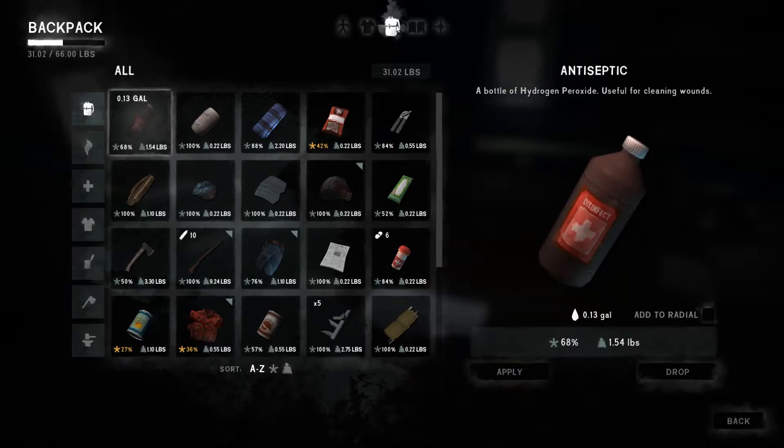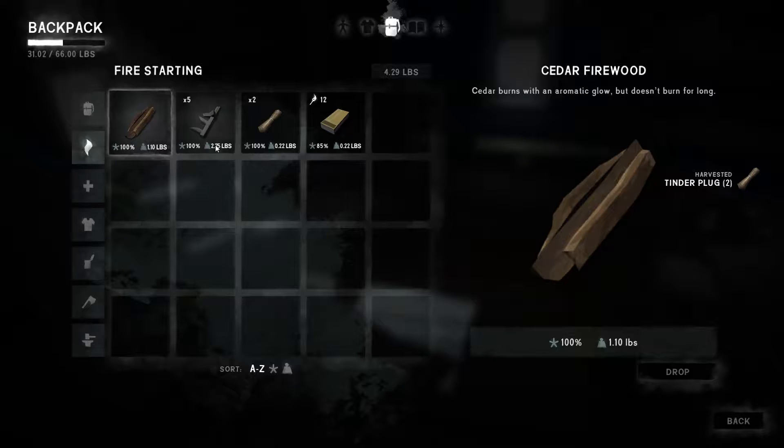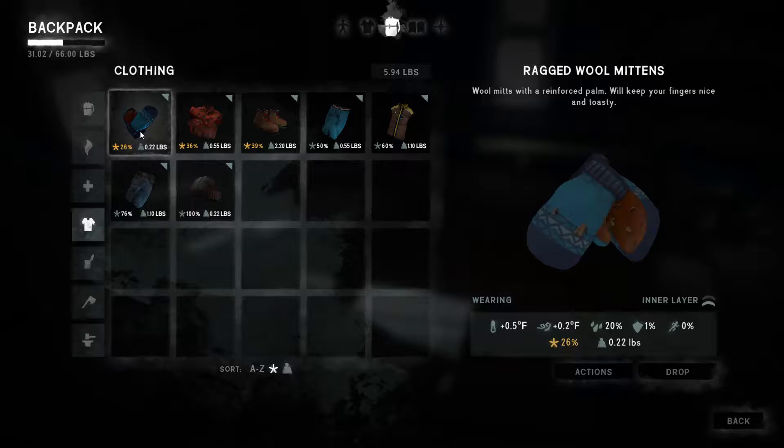Let's go into the backpack. This is all the stuff, and then you've got your fire stuff. Let's go ahead and harvest some of those tinder plugs. We've got everything except we need some antibiotics in case you get sick. Our clothing - the sort is down here at the bottom now. There's the quality - oh, this stuff sucks. I don't know, do we have any cloth? We'll have to see.